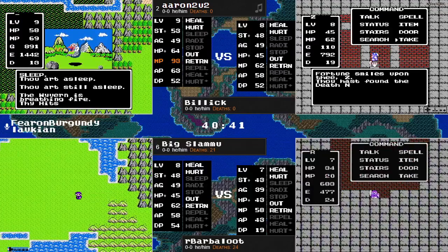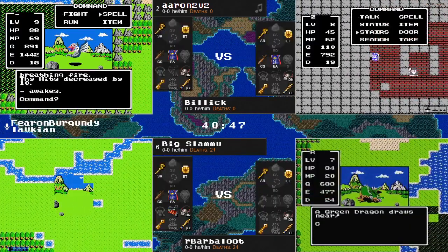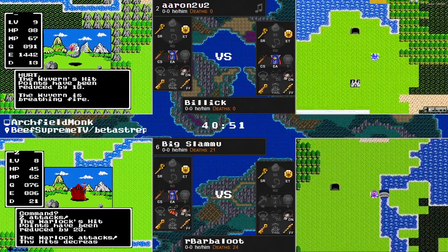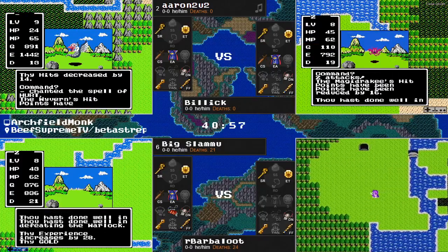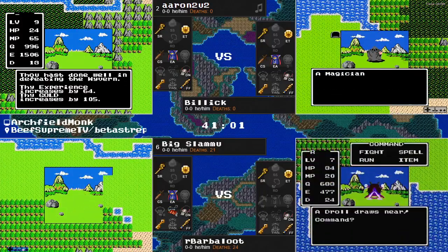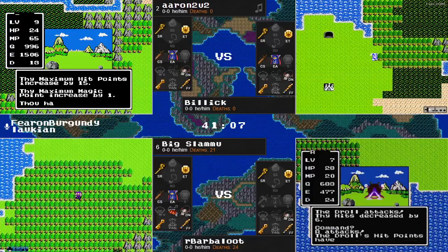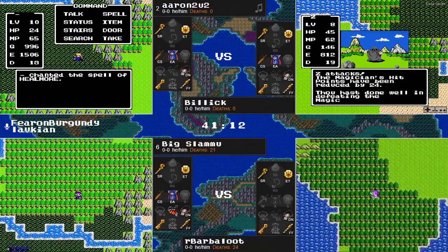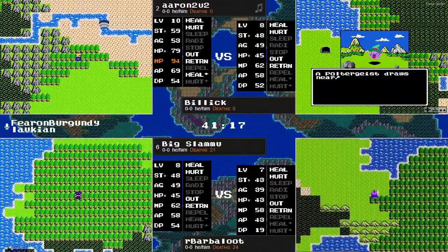We've hit that kind of mid-game portion where you're trying to find those mid-tier enemies that'll help vault the levels up. We've seen along the way some wyverns have been pretty ideal, some raids as well. Billick now taking a look in the back of Tanagil, going to pick up the death necklace. Big Slamu is on a part of the continent we haven't seen yet — about northeast of start. Barbaloot, still without Erdrick's Armor, doesn't really want to mess around with the swamp, just trying to take the safest path.